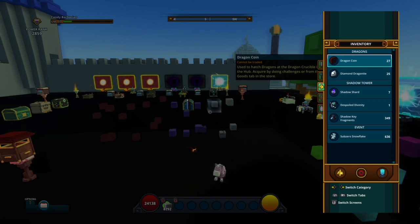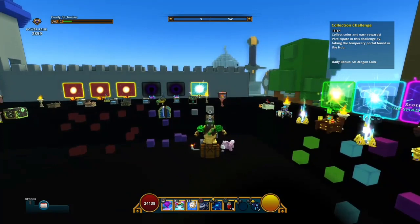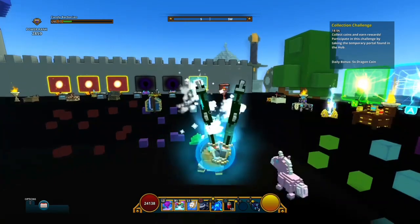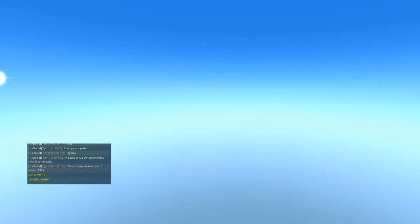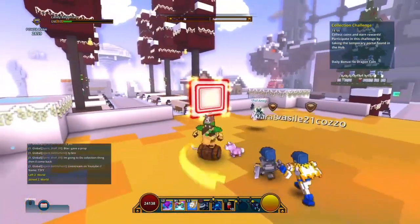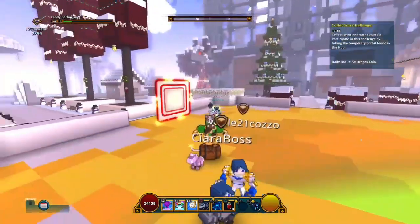So what we're gonna do with these dragon coins - well, every hour there's a new challenge. Now in Germany it's 22 o'clock so the new challenge just started, which is for 20 minutes. We go into the hub - it says collection challenge. In this challenge you collect coins. When you spawn here, look behind you.